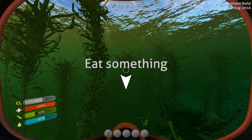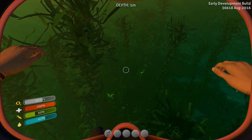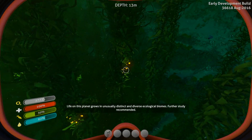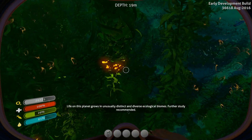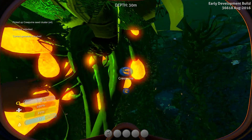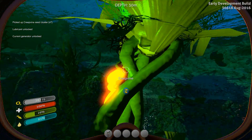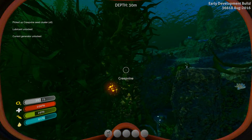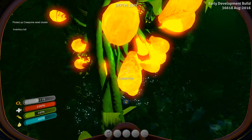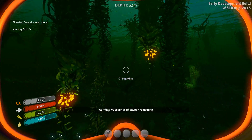I know I need to eat something — chill out, game. What you need to do when you come to the kelp forest for the first time is come by the creepvine seed clusters and pick up as many of these as your inventory can stand. Because, trust me, later on you won't have room for them. Inventory is full. I would have had room for three more if I had fully emptied out my inventory.